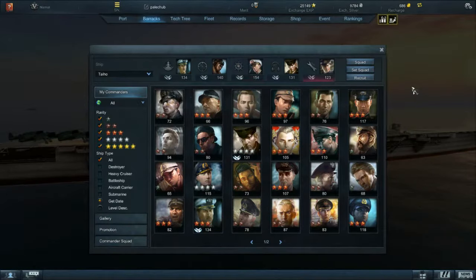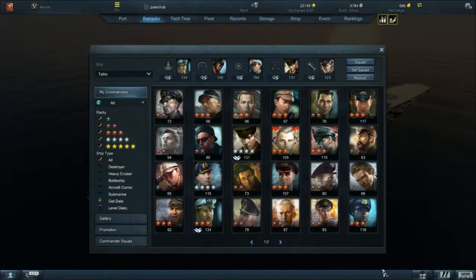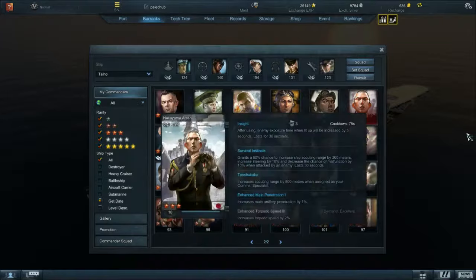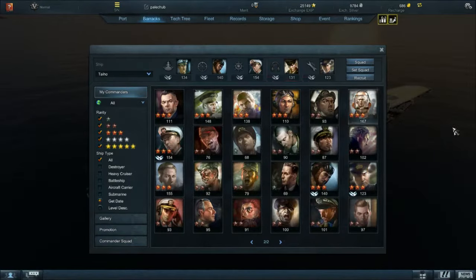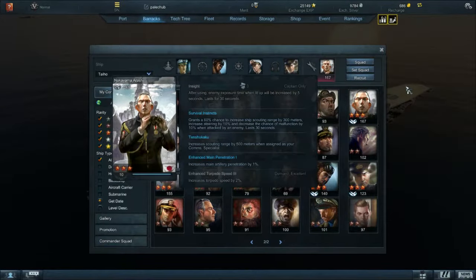These are all aircraft carrier commanders because the Taiho is an aircraft carrier. Certain commanders can have certain abilities when placed in certain spots — there's a captain spot, gunner spot, steersman, communications, and engineer. For example, if I were to hover over Nakayama Awashi and place him in the communications specialist slot, I would get 500 improved scouting range. That bonus only applies if he's placed in that specific slot — if he's not, I wouldn't get it.